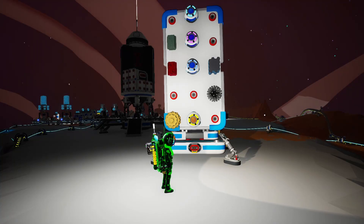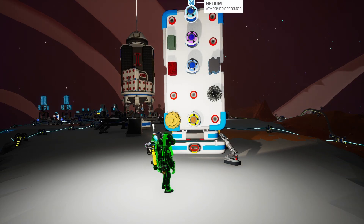In theory, all you need is one chemistry lab and one atmospheric condenser. But — and there's a big but — the most important ingredient is helium. And you've guessed it: you can only get it on Aatrox. So you're gonna have to go to Aatrox for this. I'm sorry, that's just how things go.